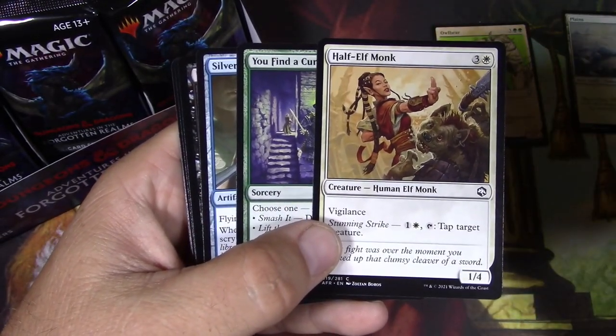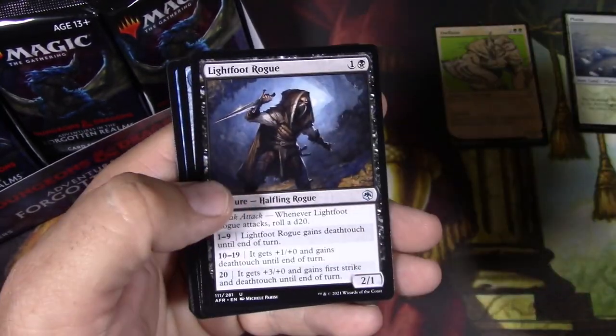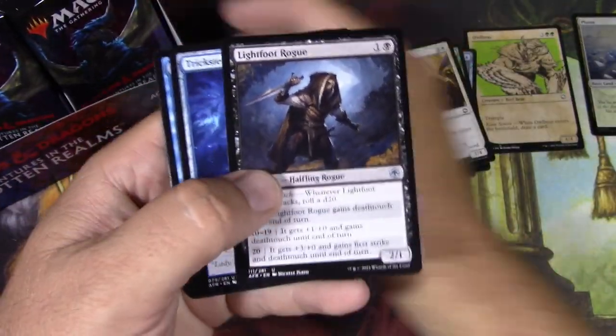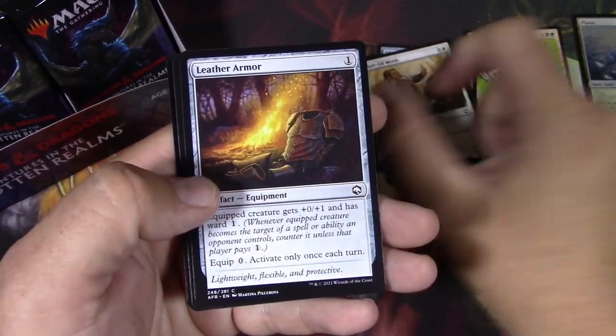Set boosters always have some kind of theme. I'm just going to guess that every theme is dungeon crawling. I actually like this card — Lightfoot Rogue — a lot. It's a nice common. I got a talisman. Still can't figure out what the theme is.